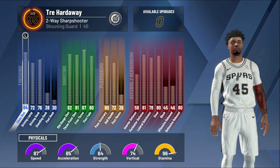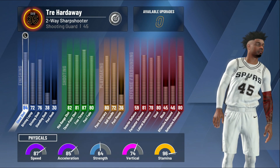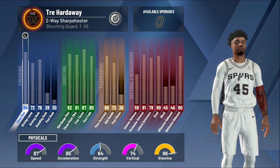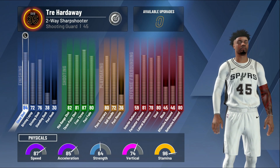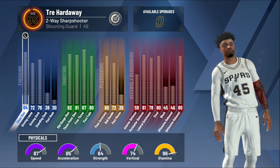I am a 95 overall. I'm a two-way sharpshooter. I put myself at shooting guard, six-six, 209 pounds. I would have been a small forward but they made the small forward so utterly slow and useless on this game - you would sacrifice a lot. So right now my attributes are as follows.